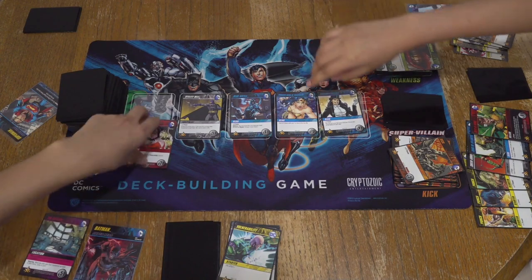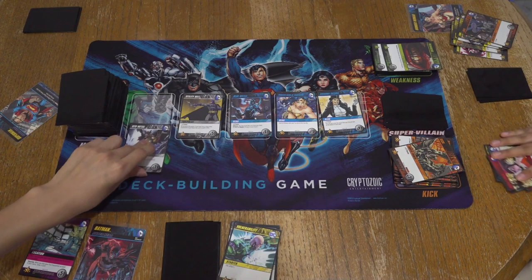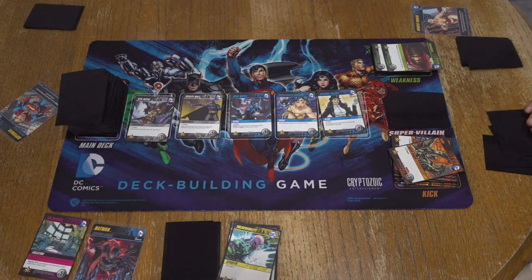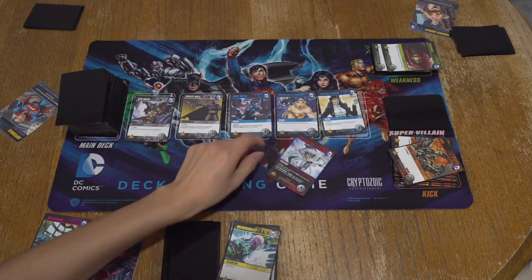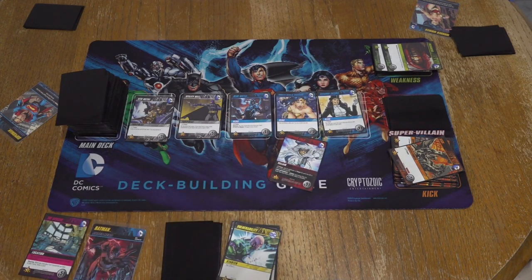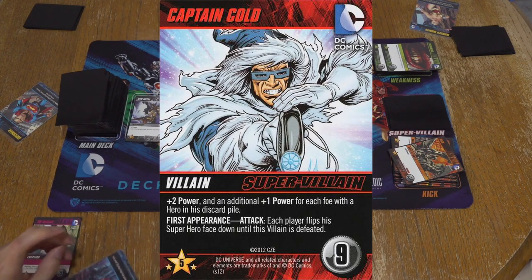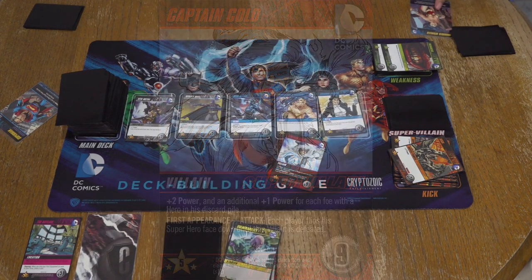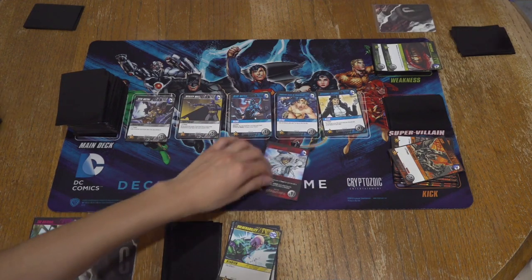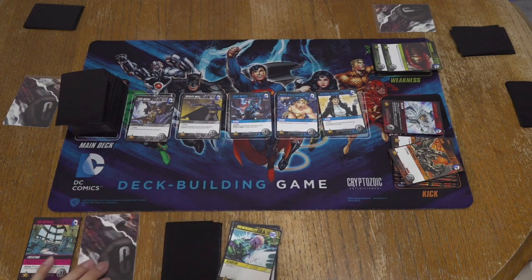But I have two left because he cost six, which means I'm getting her. And now you draw seven. It's nice knowing — that's nasty. Captain Cold: if you guys don't have defense, you are going to have to flip over your superhero card and you can't use their ability. Until somebody defeats him, that's when everyone can put their stuff back up.